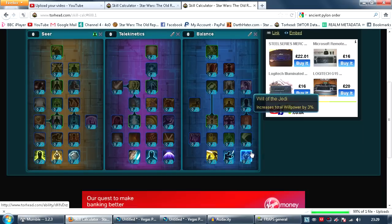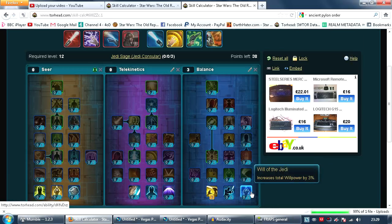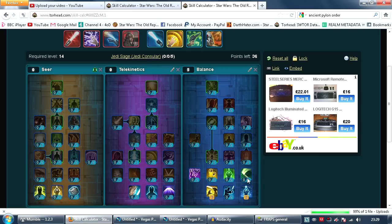So the first one we're going to be going over is the 28-13. You want to put 3 points in Empowered Throw and 2 points in Will of the Jedi, to increase your total willpower and the damage dealt by Telekinetic Throw, seeing as it's your main ability.